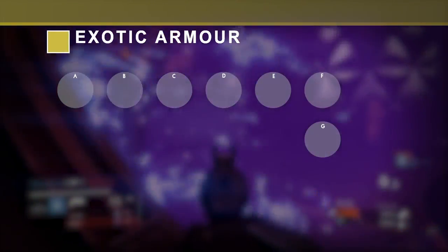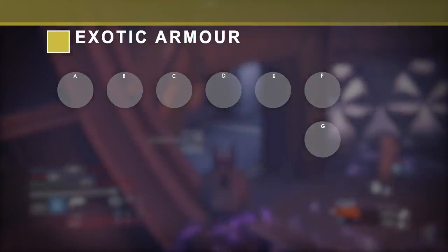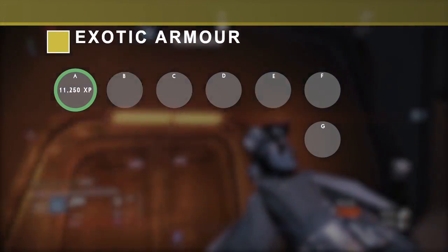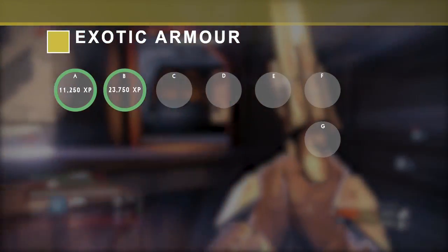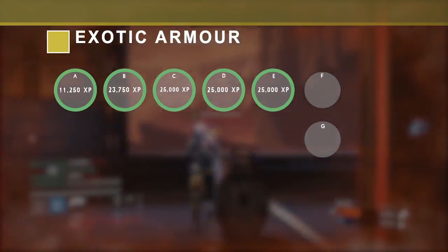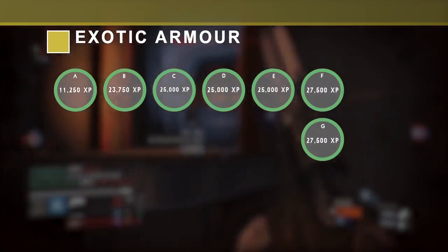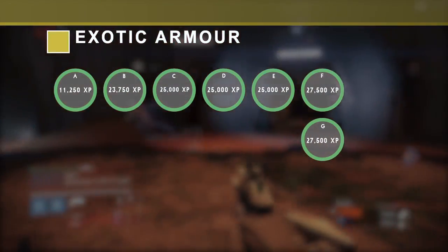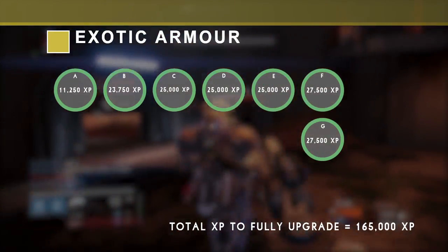Moving on to the breakdown for armour — all exotic armour requires the same amount of XP. Upgrade A: 11,250 XP. B: 23,750 XP. C, D and E: 25,000 XP each. And F and G: 27,500 XP each. In total, exotic armour requires 165,000 XP to fully upgrade.